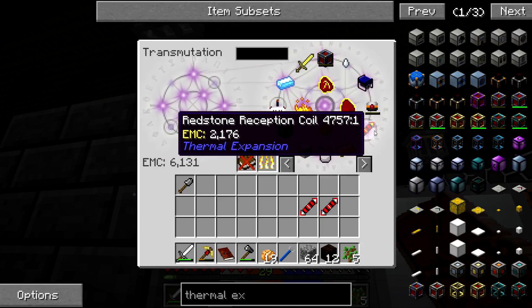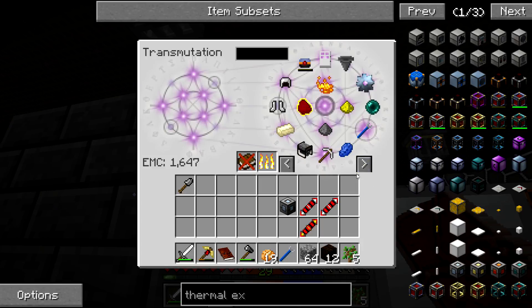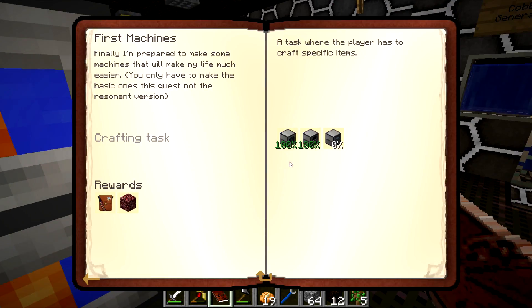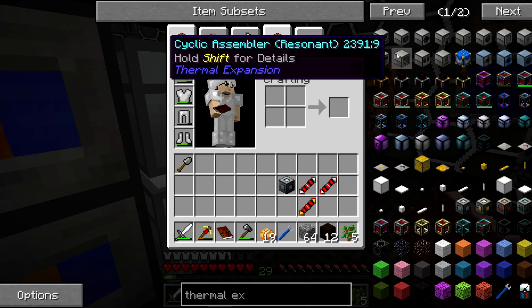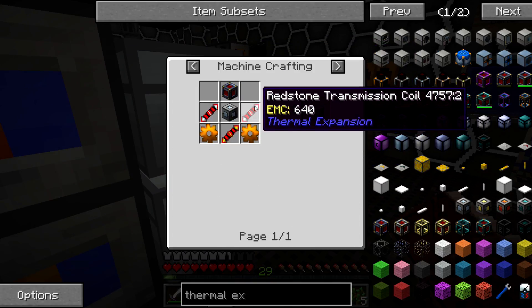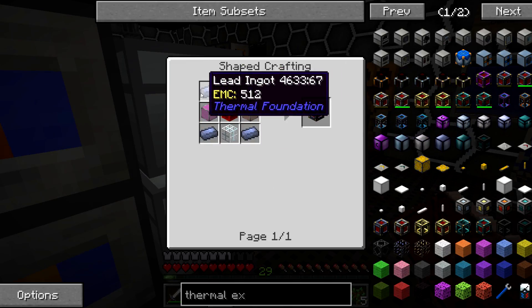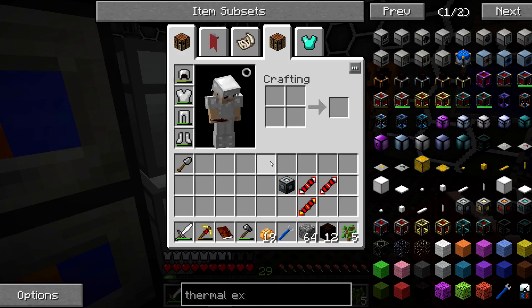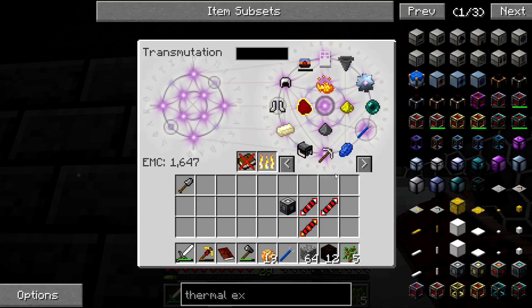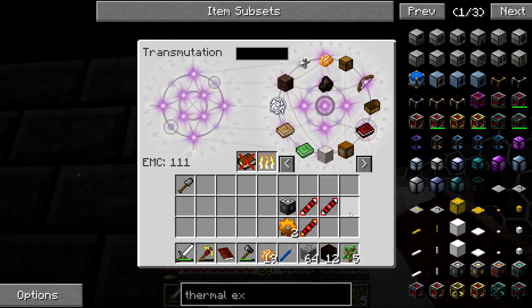I need two of those, one of these, one of these — two copper gears — and then that pretty much sets me to nothing. Although I can still get the glass here.